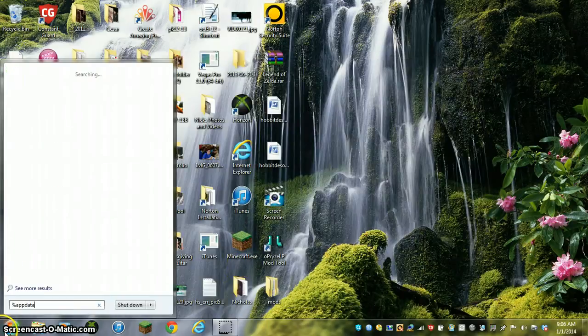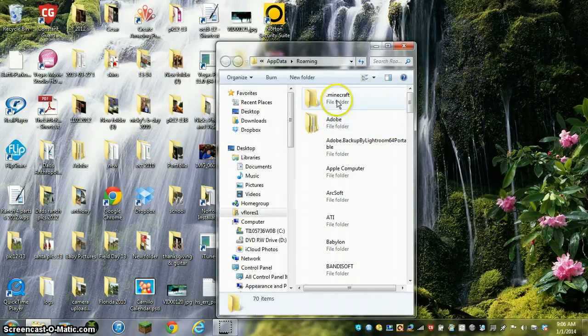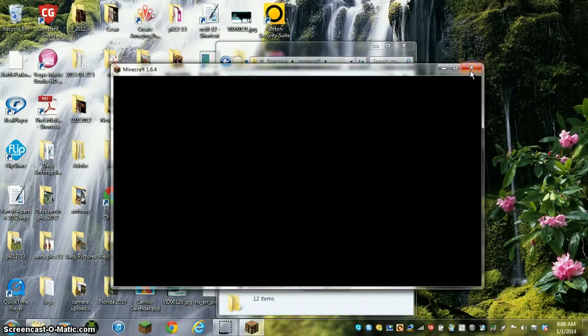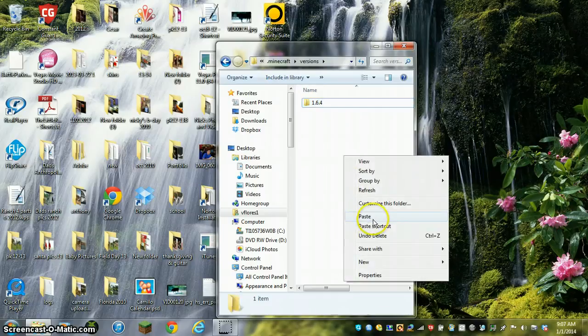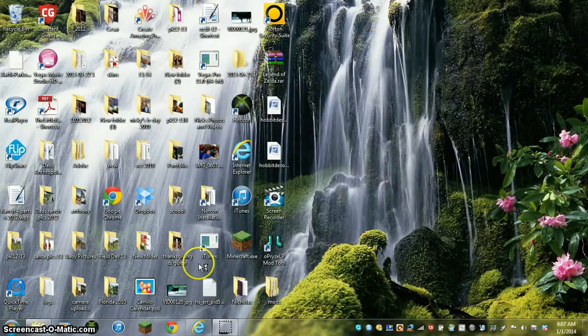Once you're finished downloading, you can go to Versions and if you don't have it then you could download 1.6.4, but if you have it you're going to copy it and you're just going to rename it whatever you want. And then you're going to want to download the actual Forge, so let me minimize that.